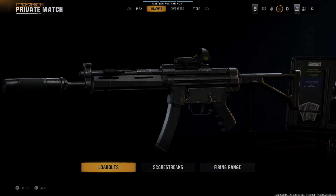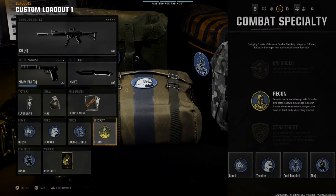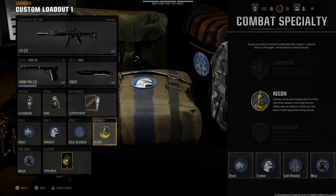So if I go over to my loadout right here, I'm trying to change this — I have the Recon one activated, but I'm not able to change it at all. This is because I need to have all my perks aligned with the specific specialty I want to equip. Ghost, Tracker, and Cold-Blooded all have the Recon specialty on their description, so I can unlock that.